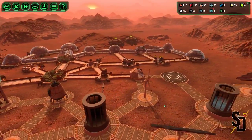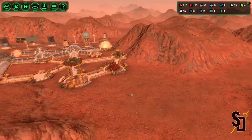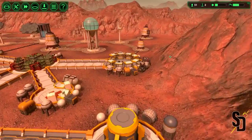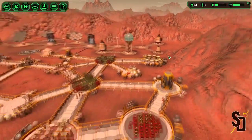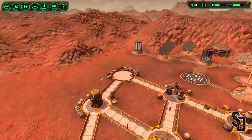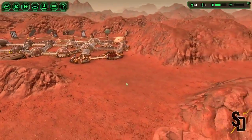For today I'd really like to start working more on the residential side of things - getting more of these dorms in and more living space so we can actually support more people. We are at 51 colonists and this one singular dorm really isn't going to do it. What I'd really like to do is expand this way, put a few dorms in there to get people a place to sleep. Let's keep it organized and keep that sort of stuff over here.